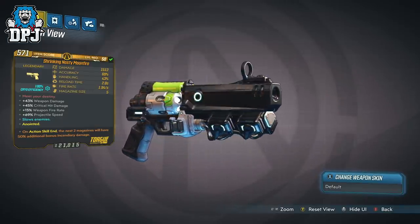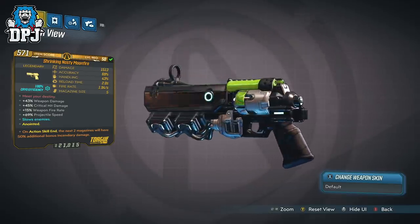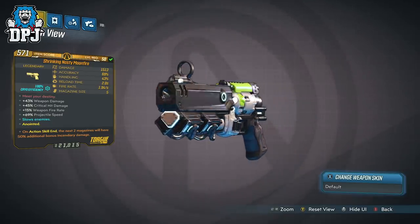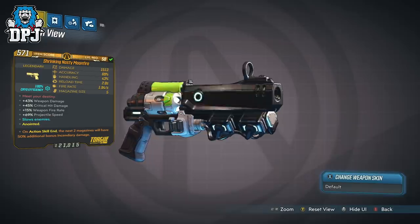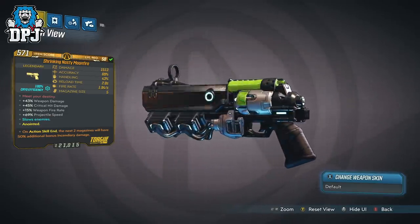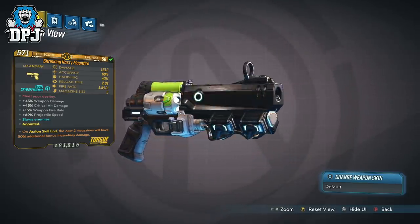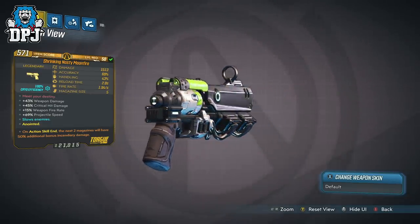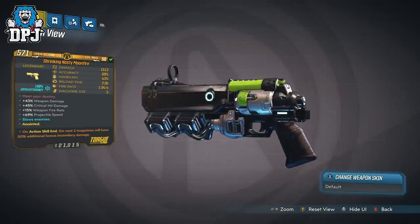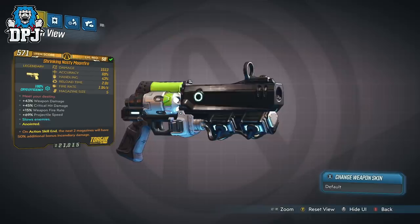At number 3 we have the Moonfire Pistol. This is another weapon which, as far as I know, only drops from Walton the Invincible. I have made a review on this weapon, like all weapons covered today, which you'll find linked in the video description. This variant — the Moonfire I picked over many others, much like the Tig's Boom — offers cryo damage, which in relationship with my version of the Sub-Zero build with Zane, really gets to work.